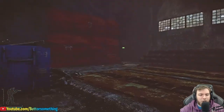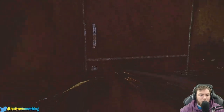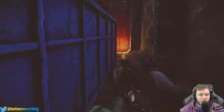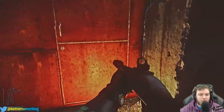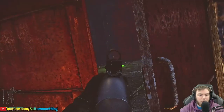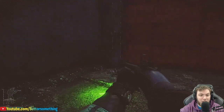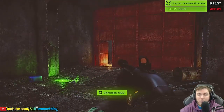You definitely want to make sure you're looking for extract campers — extract campers here are the worst. You can get people sitting in this corner right here and back here as well. Right in here you want to check and make sure no one's sitting over there. When you come in, just pretty much pre-fire it just in case. You can close this behind you if you want.